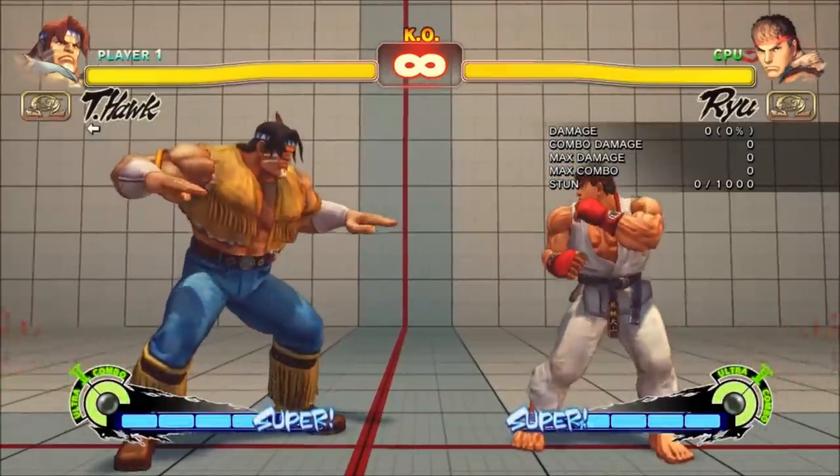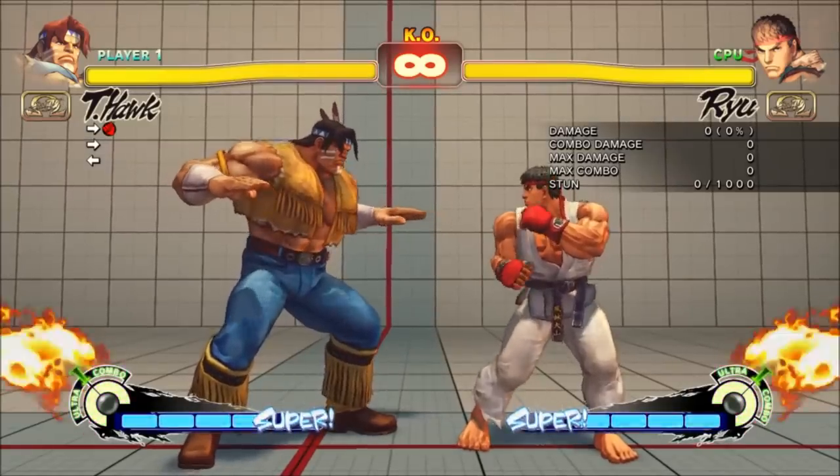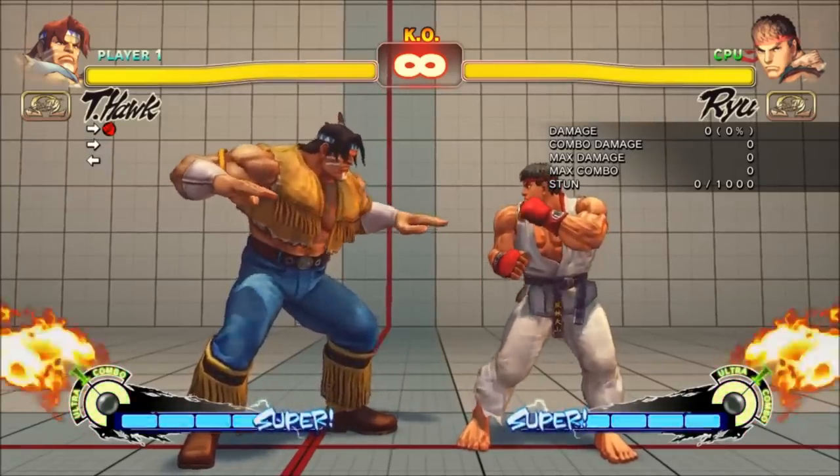You have a new normal: Hunting Hawk, towards Fierce. It's a real overhead and it's actually really good at going over lows, but it's reactable and there are no combos from it.